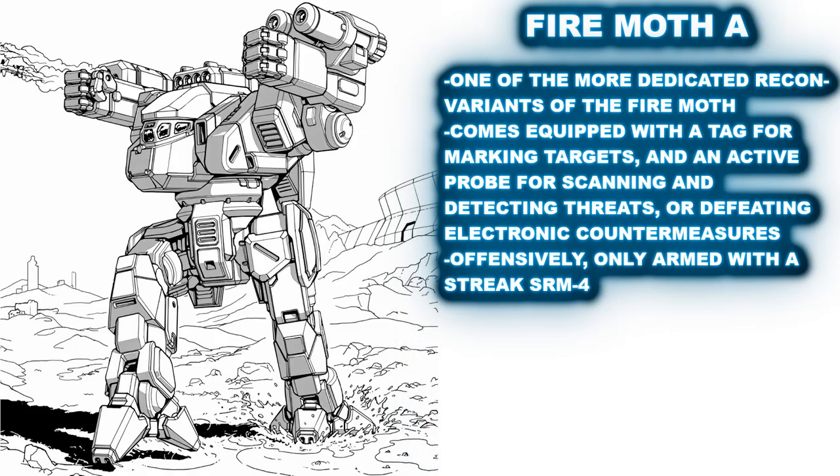Perhaps one of the most acutely built for a recon role, the A configuration of the Fire Moth is equipped to scout out targets and mark enemies for support assets to take out. The A's only offensive system is a Streak SRM-4 with one ton of ammunition mounted on the right torso. Its right arm possesses a TAG for marking targets and a Clan Active Probe for penetrating enemy electronic countermeasure systems or finding hidden assets. It is further defended with an anti-missile system as well. Overall it does a great job at what it's meant to do, but is dangerously undergunned should it run into any real resistance. Ideally this won't be running into battle alone — it will be accompanied by Elementals riding on top of it, or by other battle mechs there to take the heat off this recon asset. And in the worst case, it can just outrun the trouble it's in.